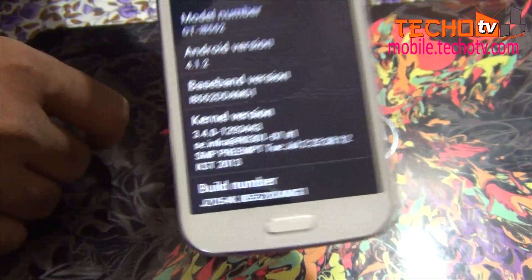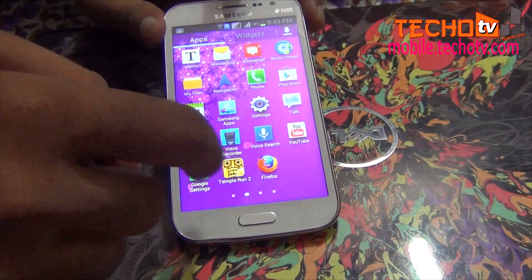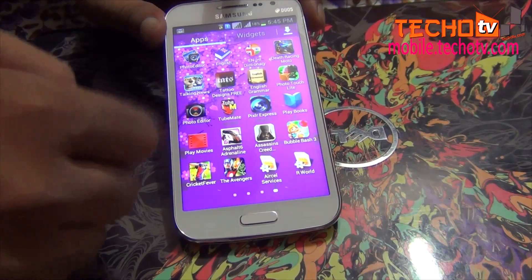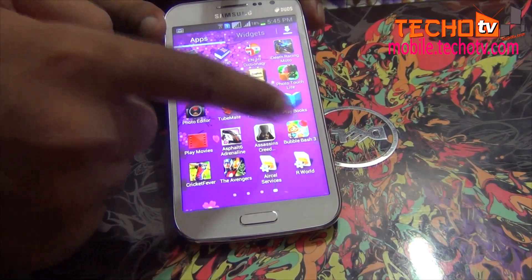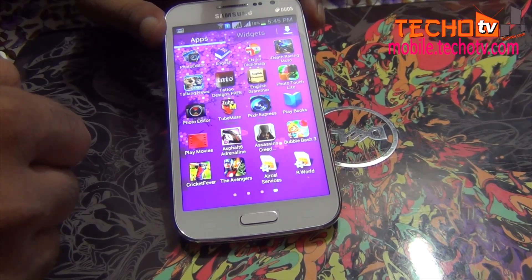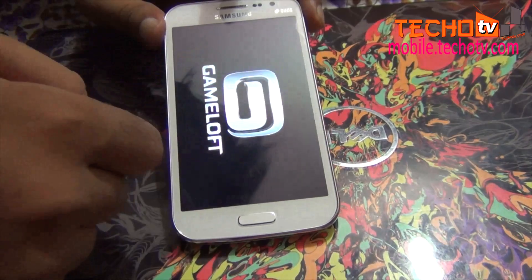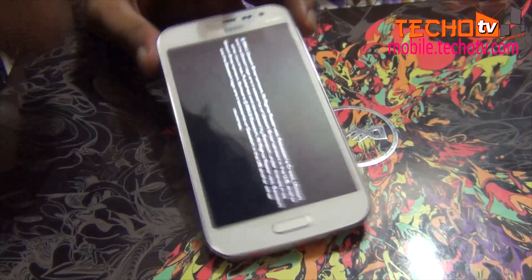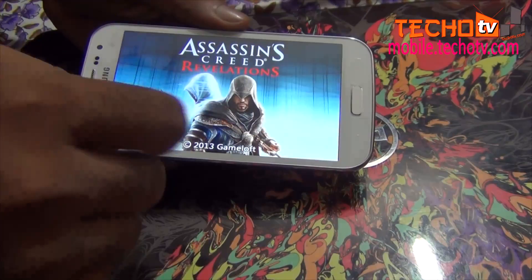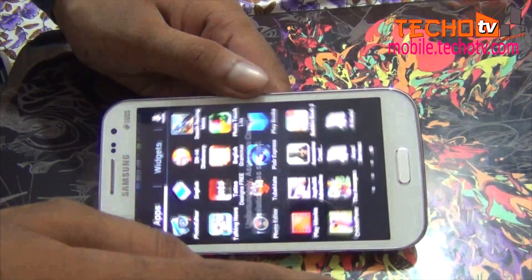Let's check out those new apps installed during the firmware update. We have Assassin's Creed Revelation, Bubble Bash 3, Cricket Fever for cricket fans, and The Avengers. I'll show you a quick demo of all four games. Make sure you update your phone to get these new games and some internal fixes or performance improvements included in this update.